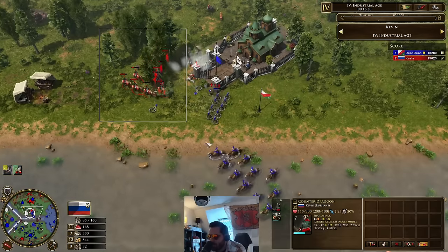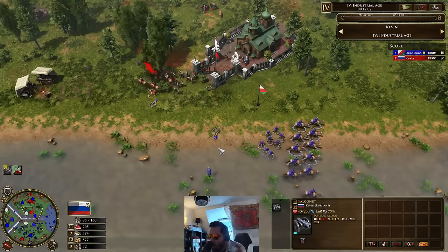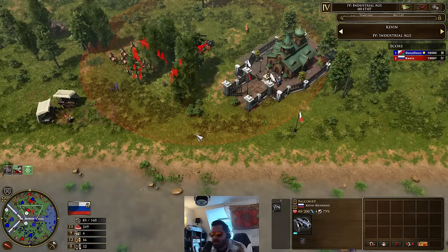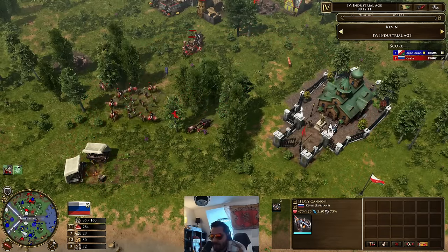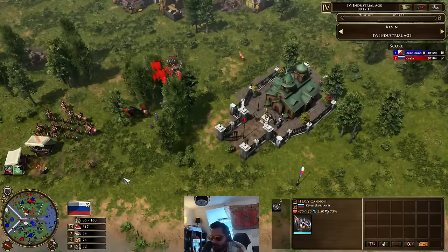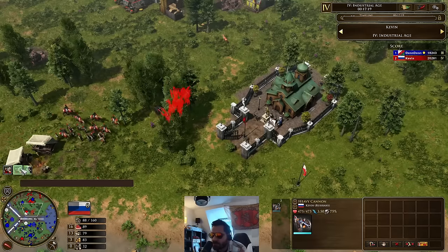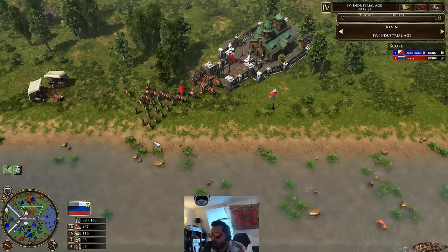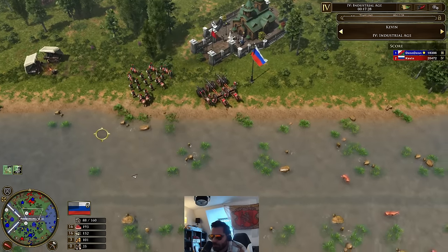Both of these left with similar masses. Still one Falconet there as well. Now he gets to follow with the two heavy cannons — that's perfect. Now there's nothing to counter those heavy cannons anymore unless he makes more Colvins, which are super expensive — three Colvins is 1,500 resources. Guard Strelets coming in now as well on top of all of this. The Georgian Hazard mass was just beautiful — absolutely beautiful.